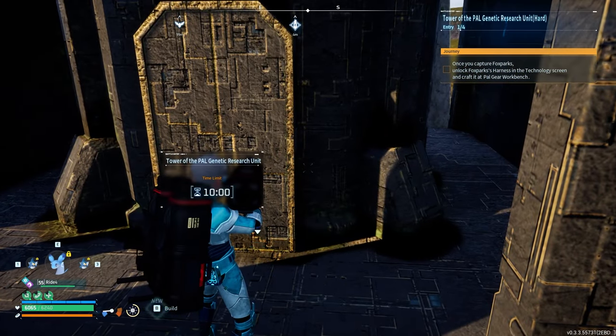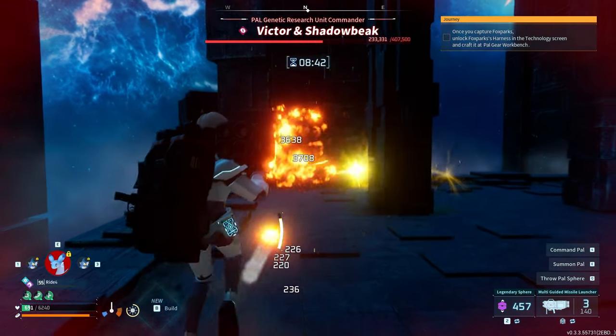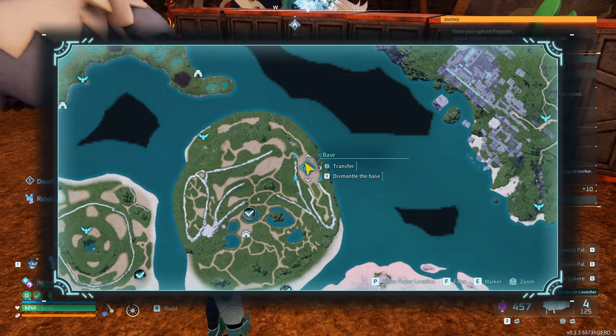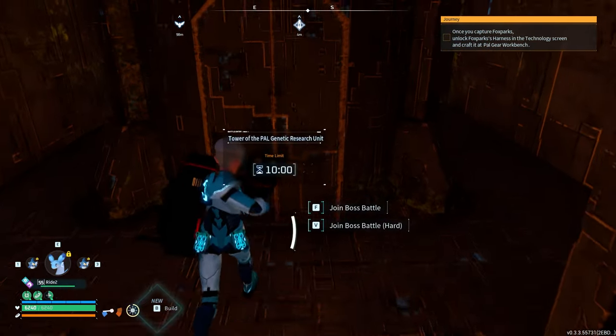Pink water bucket - all right, so we're gonna do hard mode. We're gonna try to jump on the Chillet as soon as possible and start throwing rockets. He's not taking a lot of damage, which kind of sucks. The problem is the Chillet attacked and it shouldn't have, because then it just instantly dies.